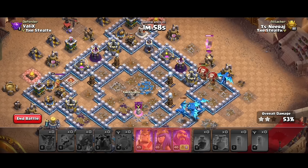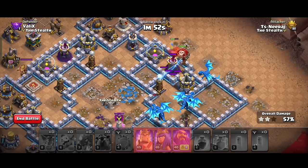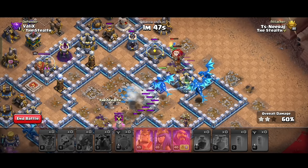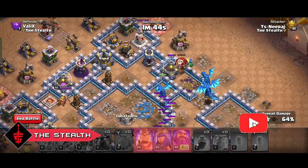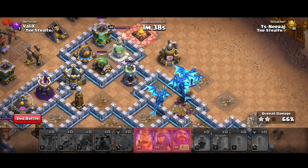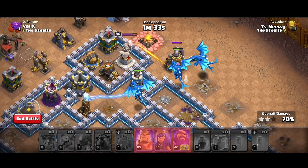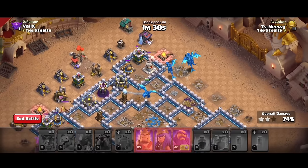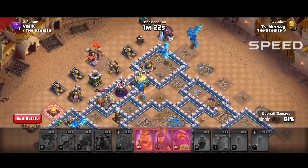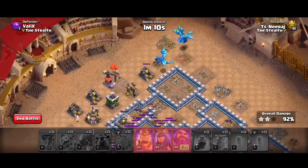Since our super archers destroyed most of the powerful enemy defenses, our electro dragons will easily clear the remaining base. After the super archers you just spread your electro dragons and they do their work. Please don't forget to like this video and subscribe to my channel — it took a lot of hard work and days to create these videos. Your one click means a lot and gives me the motivation to work hard and provide you the best strategies.